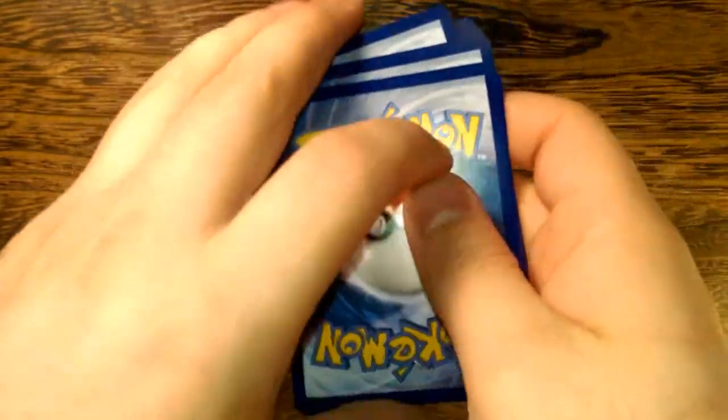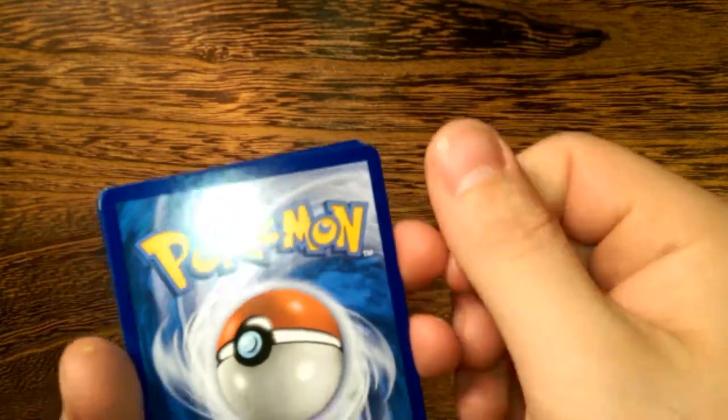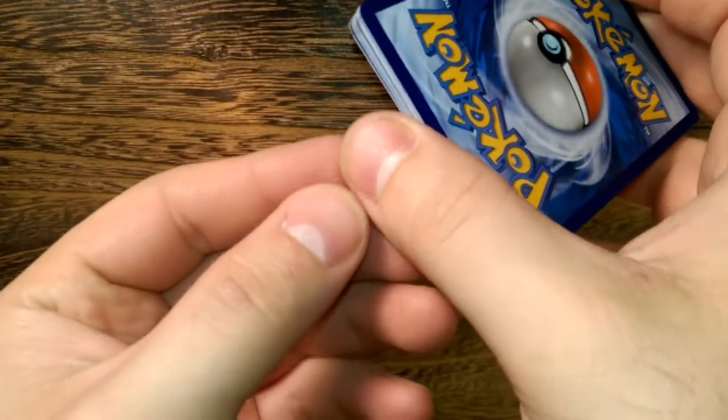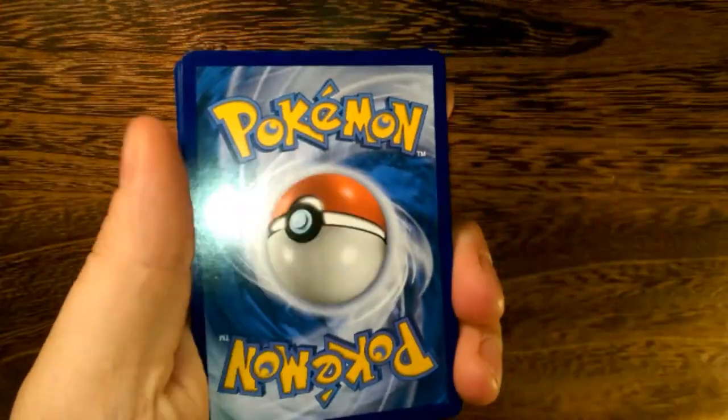Do you guys see this stuff on my nails and wondering what it is? It's from work — it's polyurethane. I did a lot of finishing today, so it's like... yeah, you can kind of see it on the thumb here. It's not that they're dirty hands.